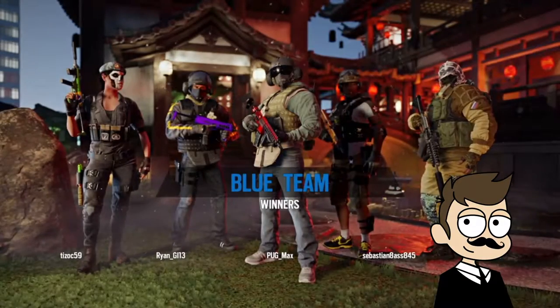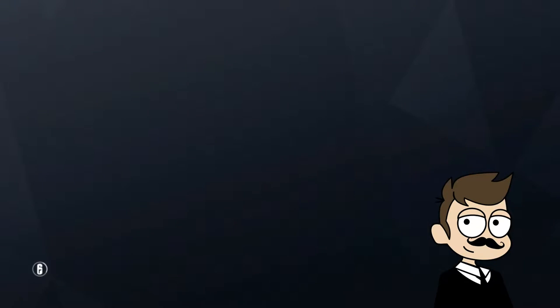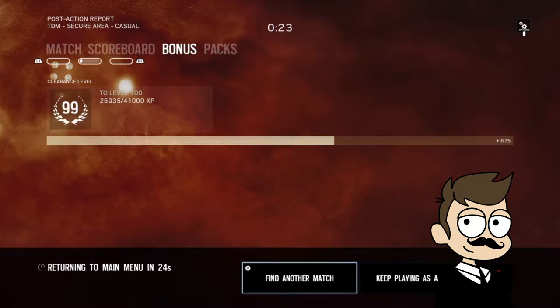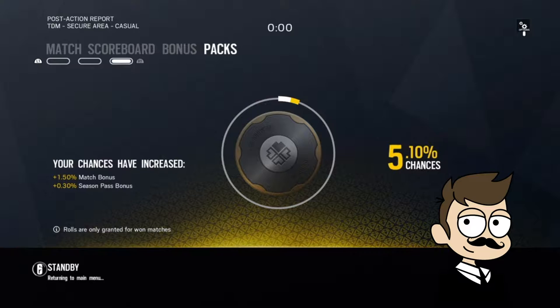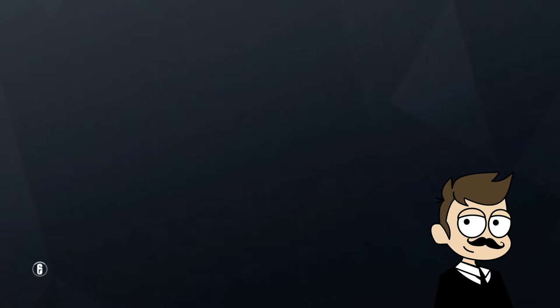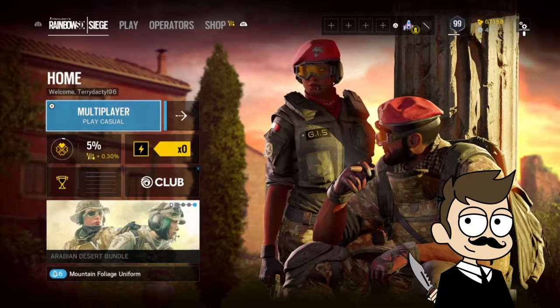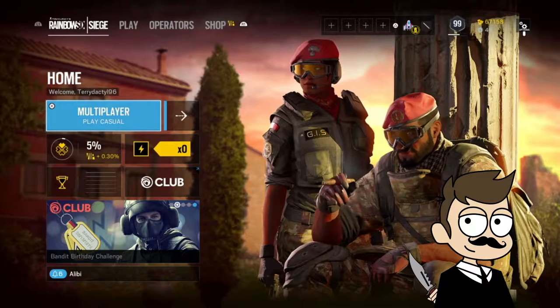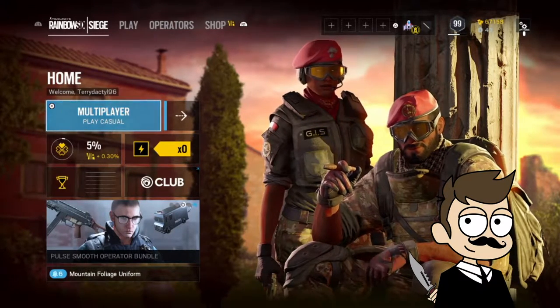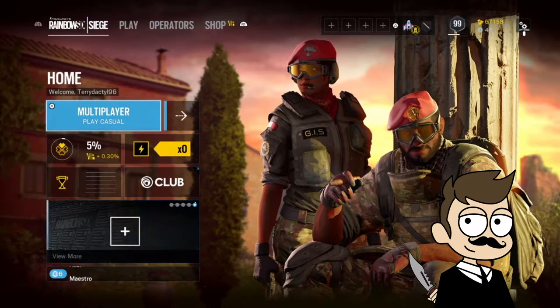Even though we missed some, we're going to review what we've learned. Step 1: if playing in a ranked match, contest the point of entry if at all possible. If you cannot contest it, do a no-vote to show that you are very undecided. Step 2: choose the most inappropriate operator for the current task, whether defending or attacking. Step 3: hang back while your teammates die systematically, while you do nothing but move just enough not to get booted from the game.